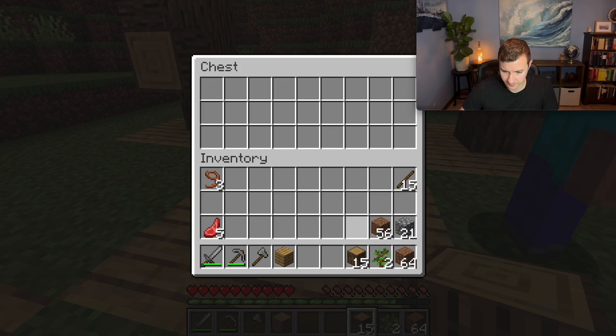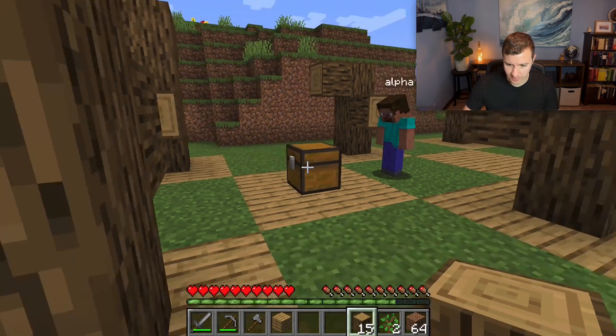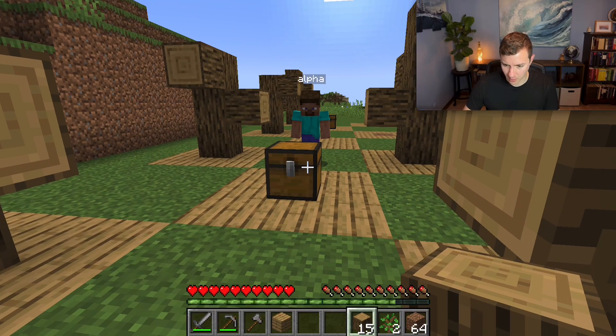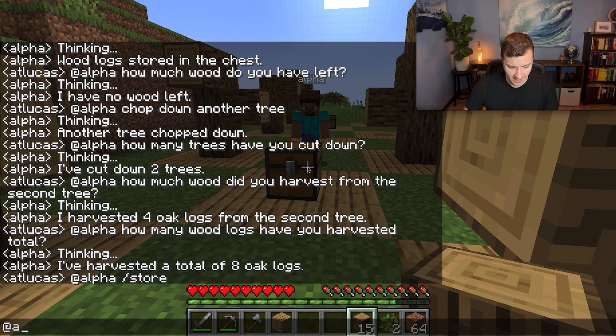Let's store the remaining logs — I'm just going to use the slash store command which does not use ChatGPT. It detected the chest over here this time and stored four oak logs into that chest. Now we're going to spawn in two more bots and have them all harvest at the same time.